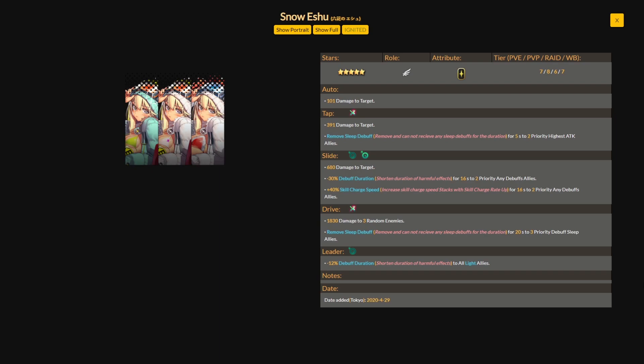Overall Snow Eshu's kit is pretty unique — she has plus 40 percent skill charge speed and minus 30 percent debuff duration on her slide skill, and her tap and drive skills remove the sleep debuff for allies. It's a pretty nice skill set for a five-star supporter that you can actually obtain for free from the narrative dungeon. I wouldn't say she's game-breaking or top meta, but she's a solid unit for countering sleep debuffs and has the basics of a good supporter.